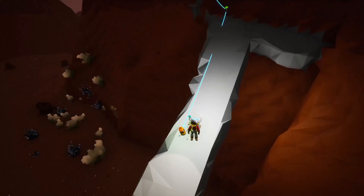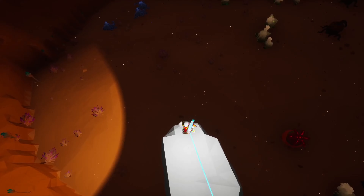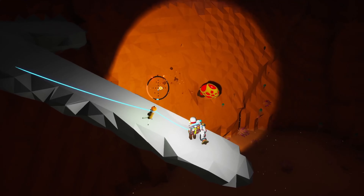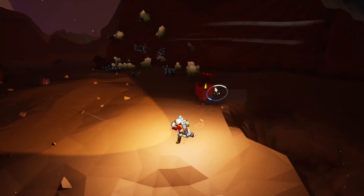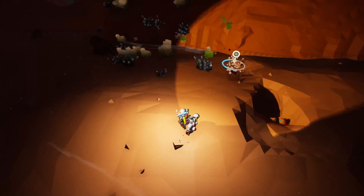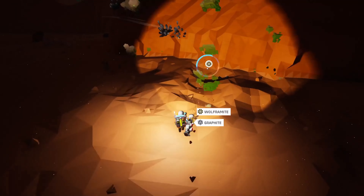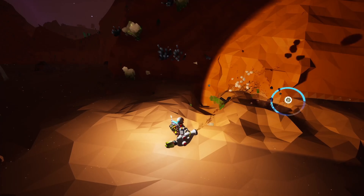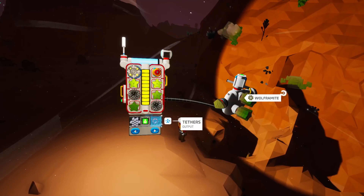We are out of soil. How are we going to do this? Is that too far to fall? I think it is. That's another plant — Wheezeweed. Whoa! Wolframite, some graphite — we're getting everything, fellas and ladies and anyone else who's watching. That's it, we're full up. We can take two items home with us. The sky looks so pretty.